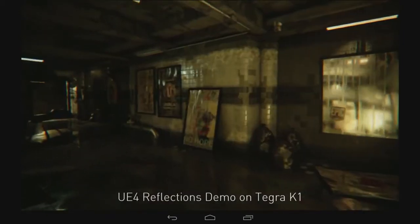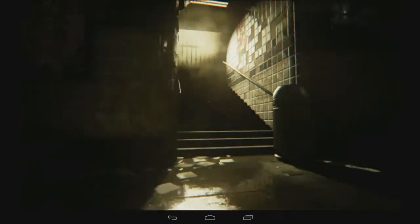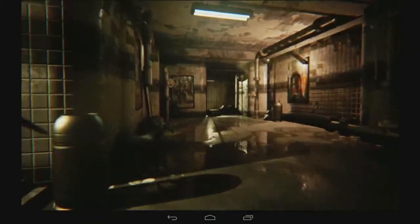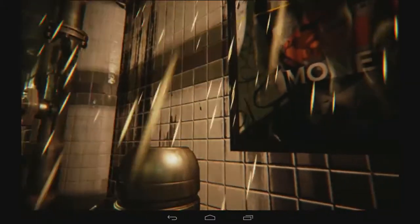One of the really exciting demos we've got running on NVIDIA's Tegra K1 is the reflections demo using Epic's Unreal Engine 4. It does things like real-time reflections, specular highlights, and shadows. It uses advanced features like cube map arrays and compute shaders to do super sophisticated lighting, and it has a really sophisticated post-processing pipeline for things like blur, depth of field, and bokeh to give it a really nice film-like effect.